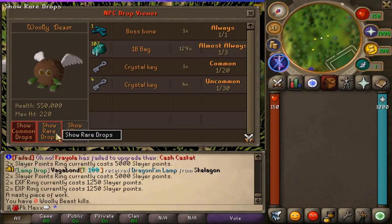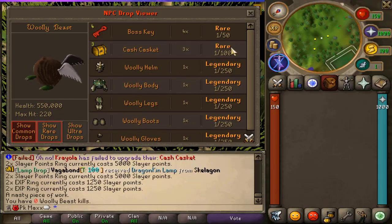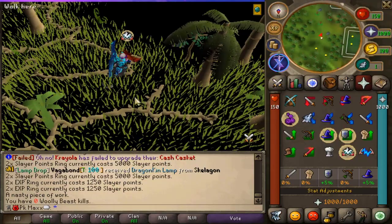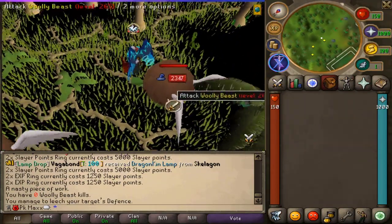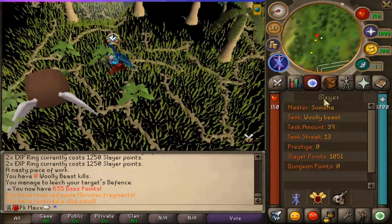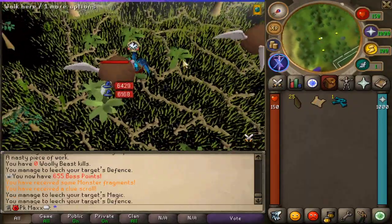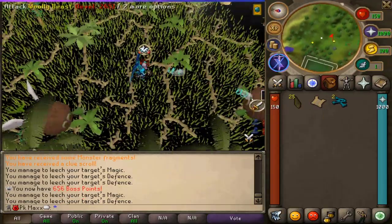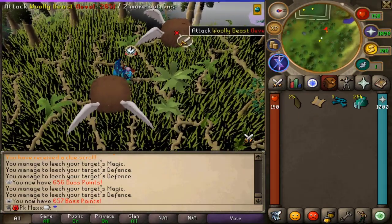They dropped some interesting stuff — woolly gear — which might be an upgrade, looks quite interesting. Starting to kill them, dealing a lot of damage. So happy we got that upgrade earlier. We have 39 left to kill. Hopefully that won't take long — it's almost nighttime for me. Since we have the collector's necklace, everything goes straight into the inventory, which is pretty great. I'll finish the task and update you once done.